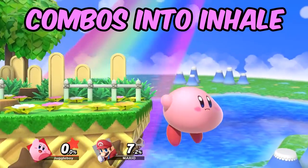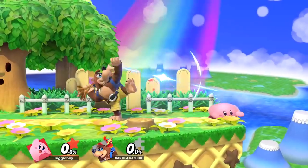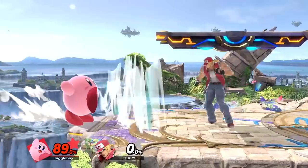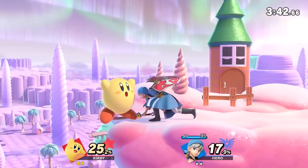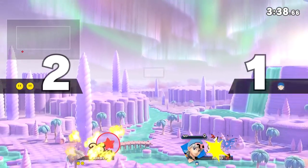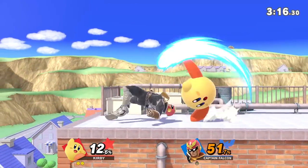So sure you can't just stand on the edge of the stage and hold inhale, but a lot of moves will just beat it out when spaced right. Opponents with a projectile can abuse the end lag Kirby gets from swallowing it. They're honestly better off just spamming down tilt near the ledge hoping for a trip rather than just holding inhale. If your opponent mashes out decently quickly, most characters can just recover normally unless they miss input from their mashing.